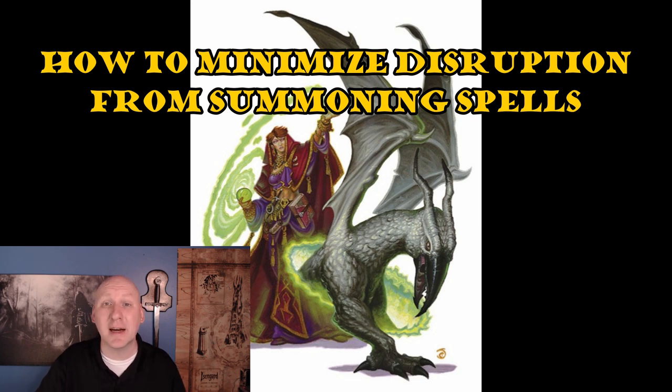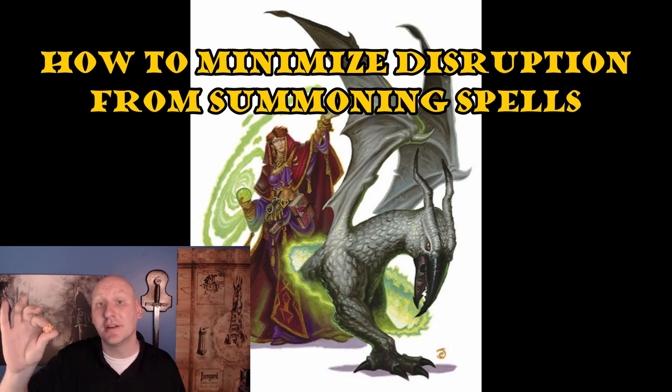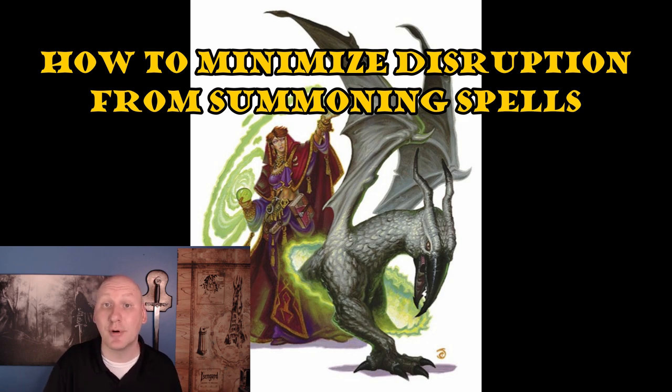Keeping track of multiple summoned creatures can also be hard, especially tracking hit points. My suggestion: take a d20 and place it on the map instead of a mini, setting the number equal to that creature's hit points. Use another d20 for the next creature, and so on. As creatures take damage, shift the number to the new hit point total. If creatures have more than 20 hit points, use percentile dice — they don't fit as nicely, but work in a pinch. Once they're at 20 or below, replace with the d20.